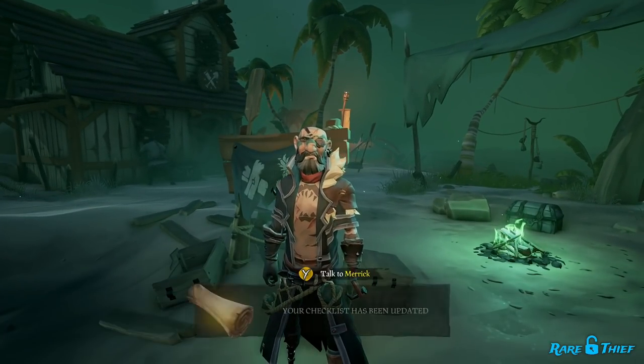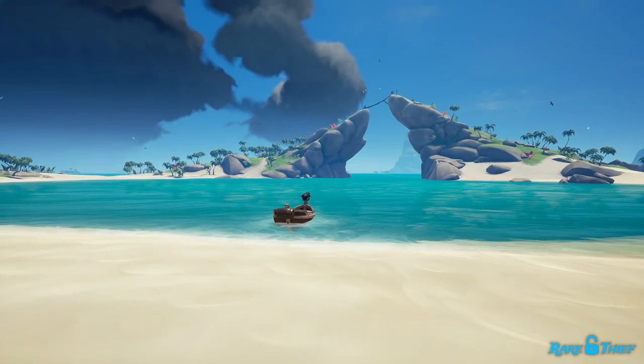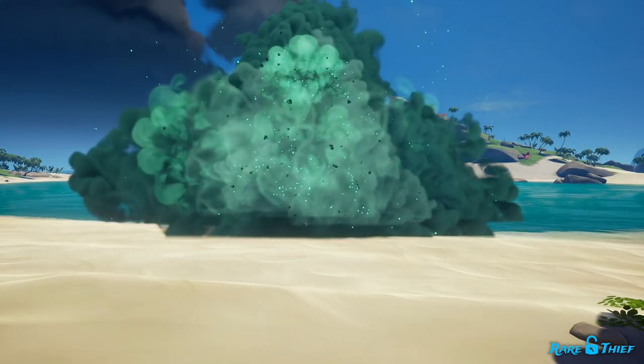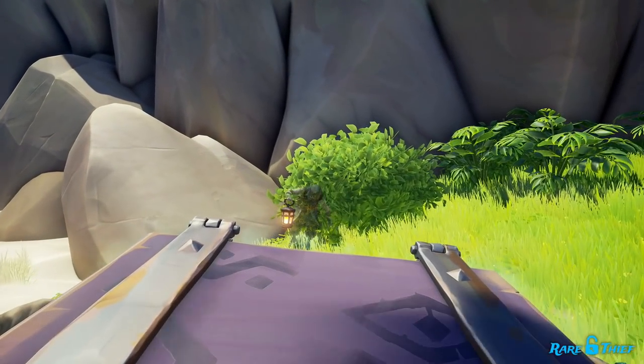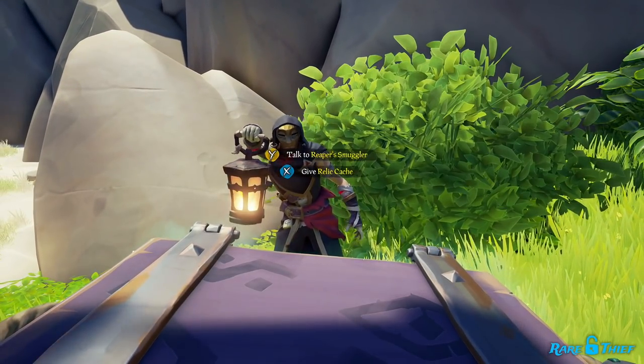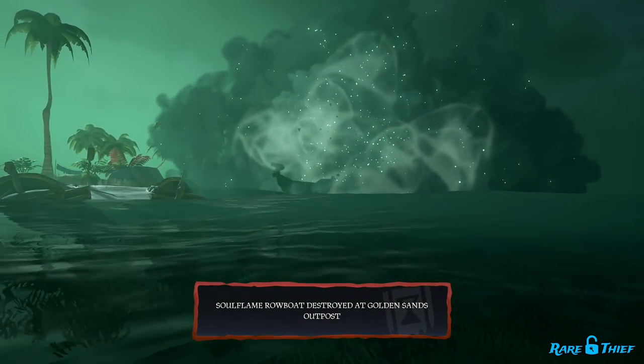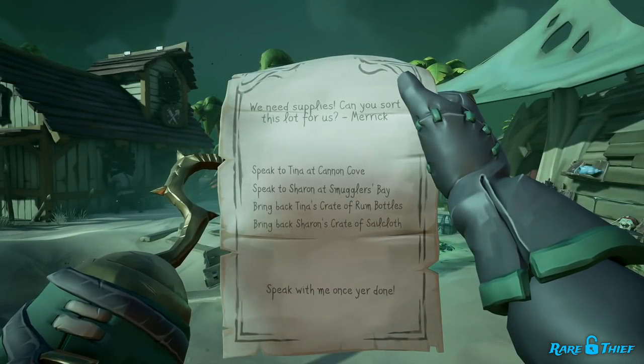If you hope to save the Outpost, you'll want to perform actions such as delivering supplies to Merrick and destroying Soul Flame rowboats before they reach Golden Sands Outpost. If you'd rather see Golden Sands go down in flames, you'll want to perform actions such as delivering relic caches for the Servant and blowing up Soul Flame rowboats on Golden Sands Outpost.